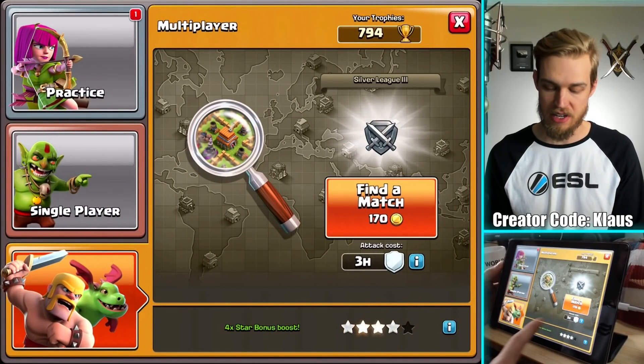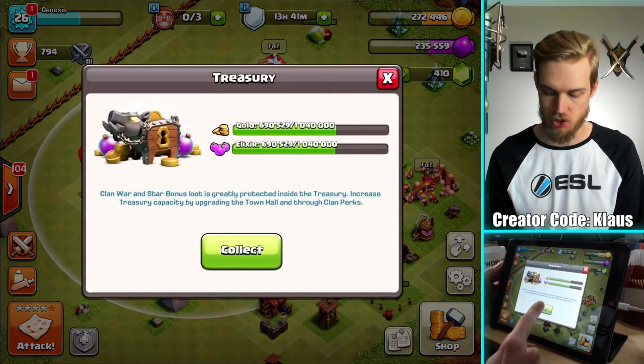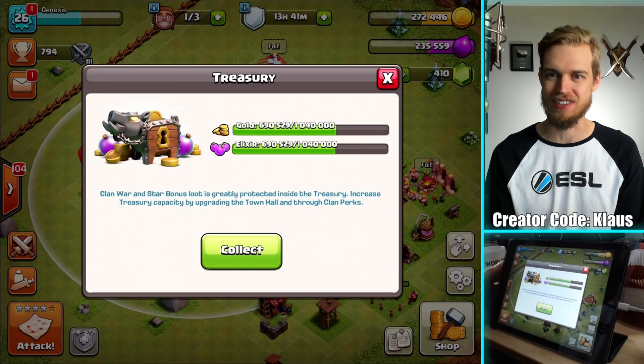Let's go ahead and do an attack, guys. I got 4x star bonus, so I should probably collect my treasure. I've got loads of loot. My treasure loot storage increased — that's awesome. I can hold over a million loot.